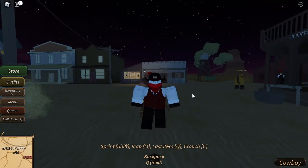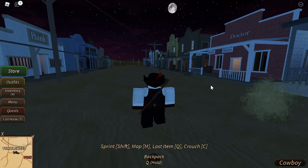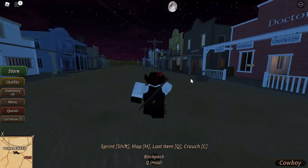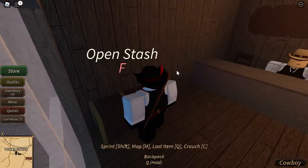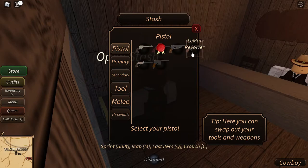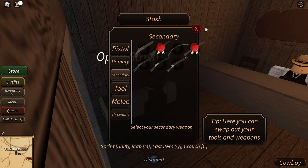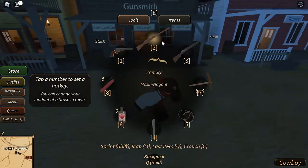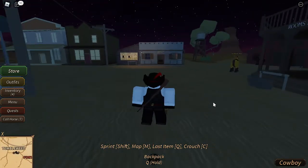This button is to call your horse. Now for the basics — when you first start Westbound, around the map near towns you should find stashes where you can sort out your weapons. You start with a Colt 45, a melee weapon, five dynamite, and one healing potion.